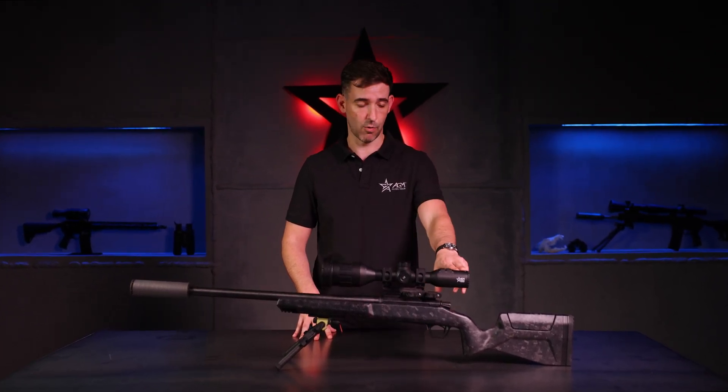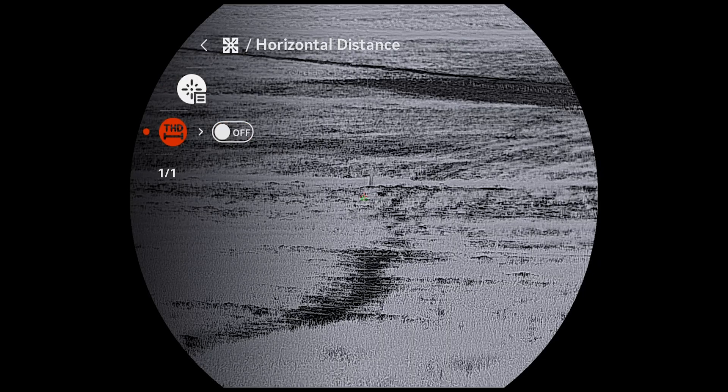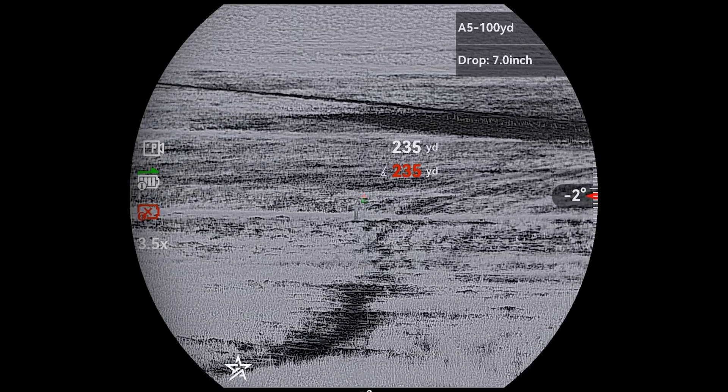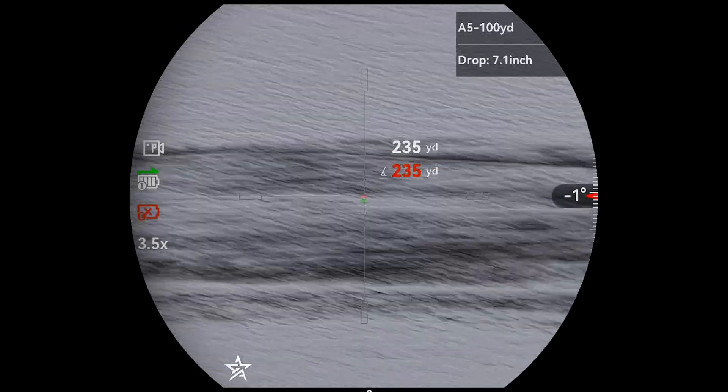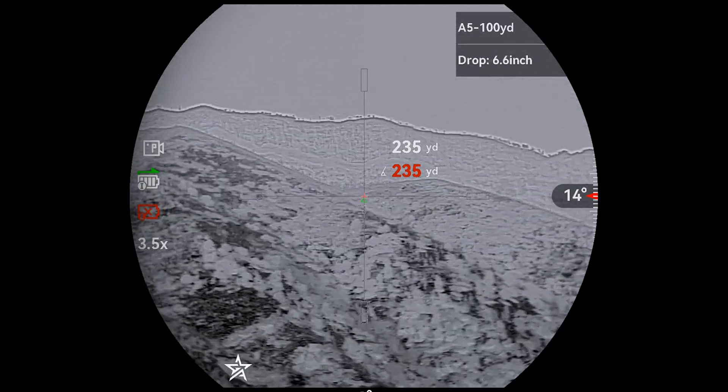One last thing before I forget: we've also added an angle corrected distance. It will show up just below your true distance. So if you're at an extreme angle up or down, it'll give you a true corrected distance, and your BDC will override that if it's different from your true distance.